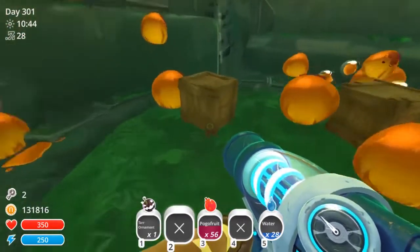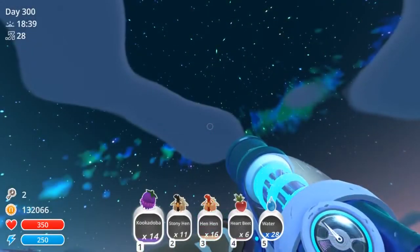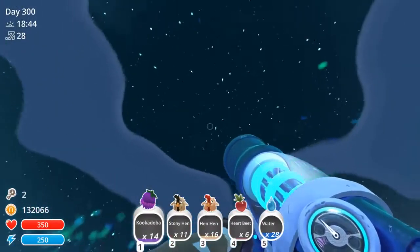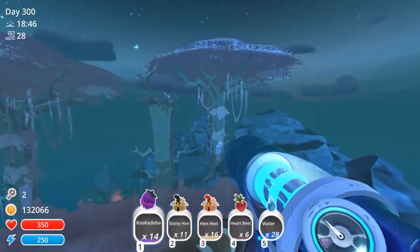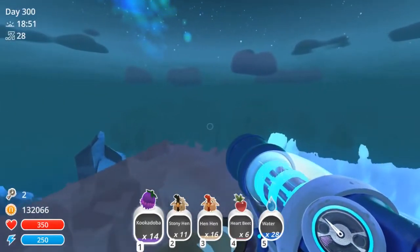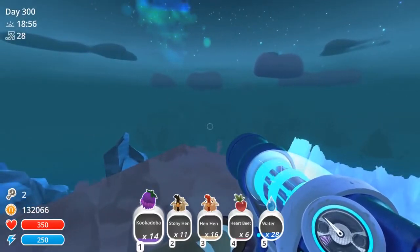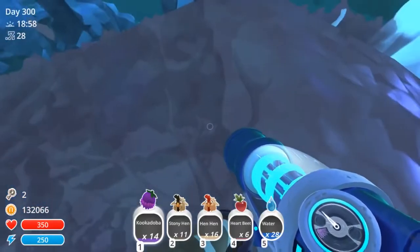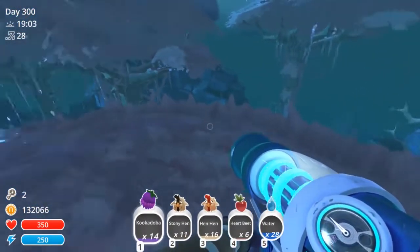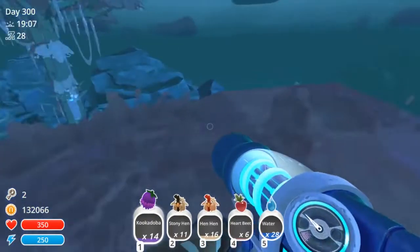Hey everyone, Foxy here. Thanks for joining me on this lovely day. The weather is always perfect, and today we are playing some more Slime Rancher on the Wiggly Wonderland 12 Days of Hidden Holiday Treasure. Today is day 28 for the puddle slime ornament. You might be wondering why am I in a tree with no puddle slime ornaments — I was kind of collecting kookadovas when I managed to find myself up here.